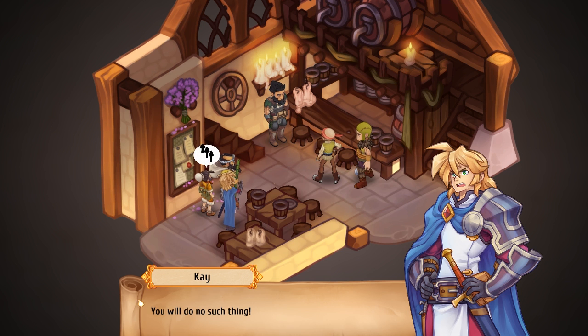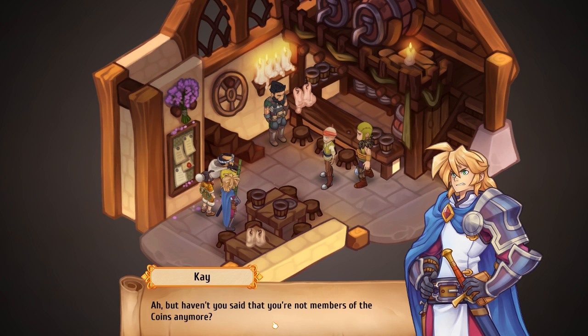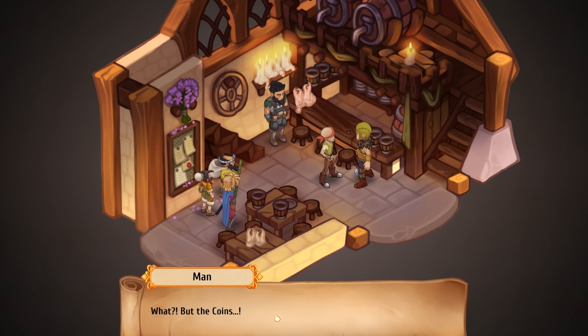I am Kay of House Loren, the terrible and cruel ruler of Ascalia. Make a single move against this man or his family, and gods be my witness — you will hang, dangling from your own miserable intestines. Oh golly. You can't do that — mercenaries don't belong under your silly laws. But haven't you said you're not members of the Coins anymore? And if for whatever stupid reason you decide to disobey me and go after him anyway, remember — I will seek you out and make your life a living hell. Are we clear? Whoa, hold on — this really isn't my cup of coffee. Screw our revenge, let's go. And it's the same thing.